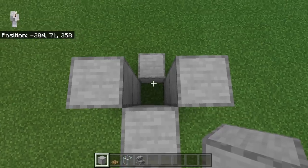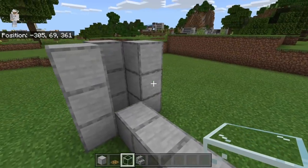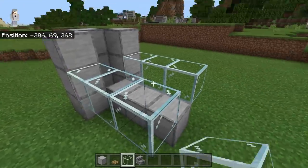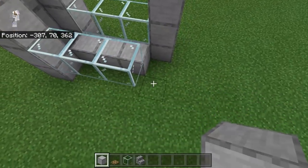The next step is to place 2 blocks over here. Now take some glass, place 3 glass at this spot, and 3 glass at this spot.